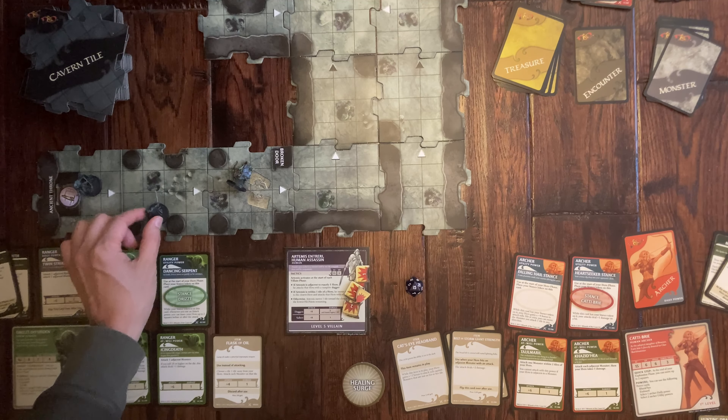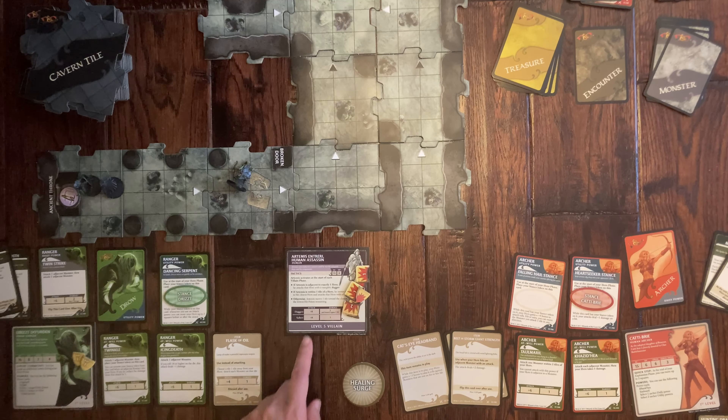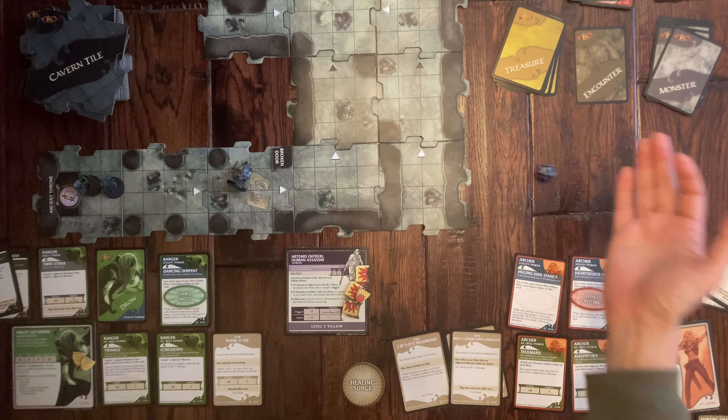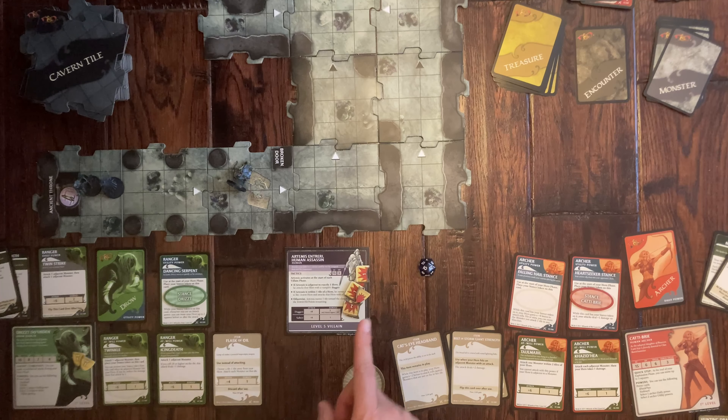Artemis moves up to me and attacks with his saber at plus three. He hits me for one point of damage — I'm down to one health. It's now your turn, Emma — you get a healing surge! Use it to revive yourself and get your surge health bonus of three health. Three health tokens for you now.